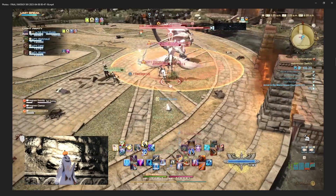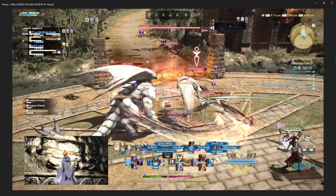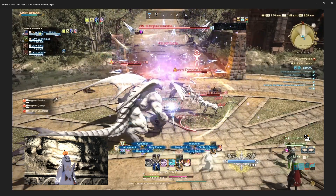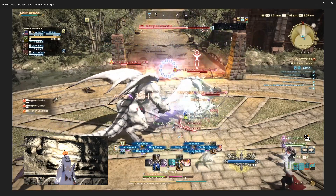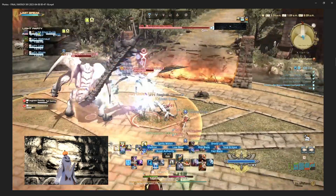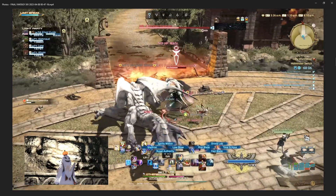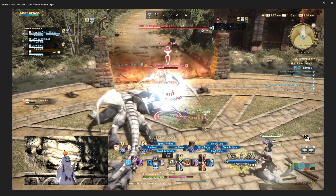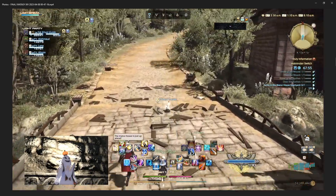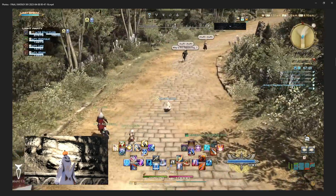Shadowbringers was the first time they added this AI system for NPCs in main story content — beyond just the squadron stuff. They later added NPC support for Endwalker, then Heavensward, then A Realm Reborn, and soon Stormblood too. I'm sure through time and iteration it's gotten better, but having run all the other newer versions of the AI, I definitely felt the quirkiness of the Shadowbringers AI. We make it through though.